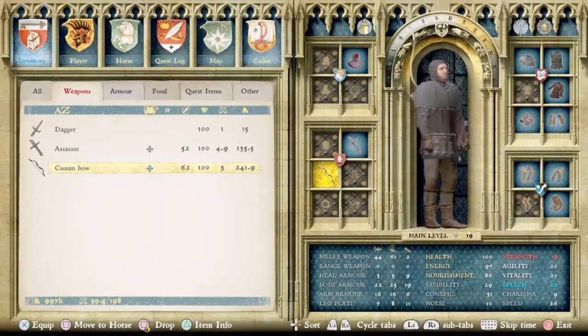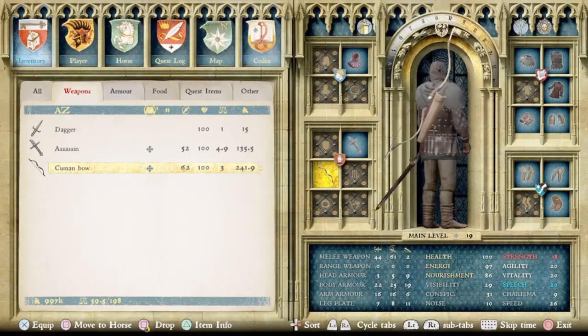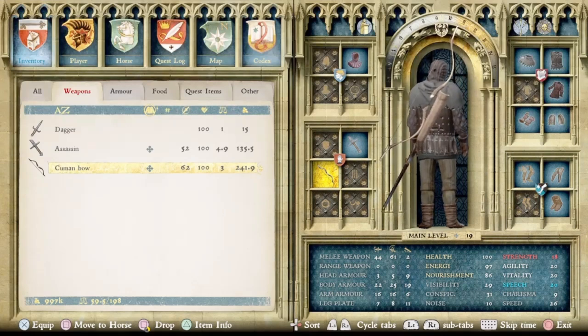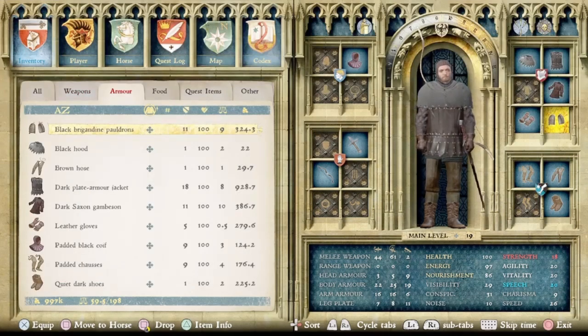I also paired it with a Cuman bow. The more compact size compared to a longbow, combined with increased power and the silence of it, makes it a great addition for any ranged attacks you may need. I also added a dagger, since as an assassin that should be your main weapon — you'll be cutting throats and that's what you'll primarily be using.